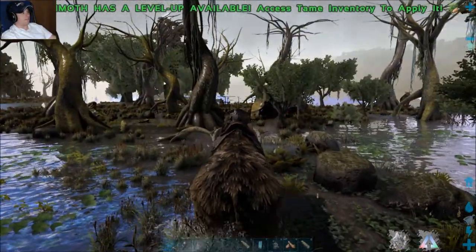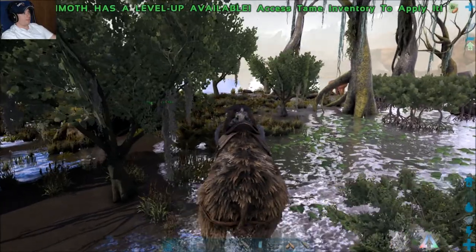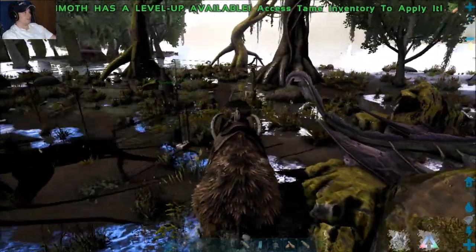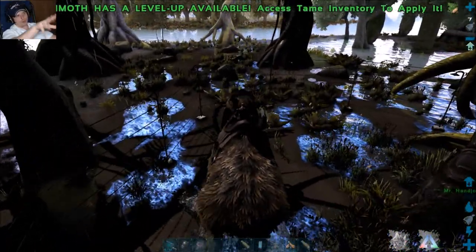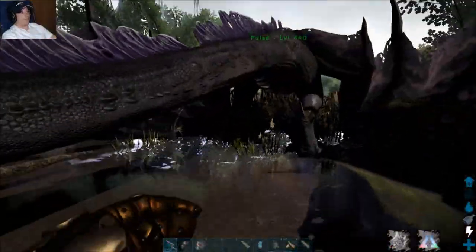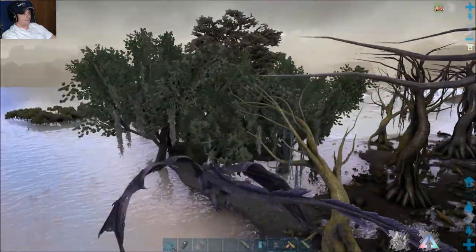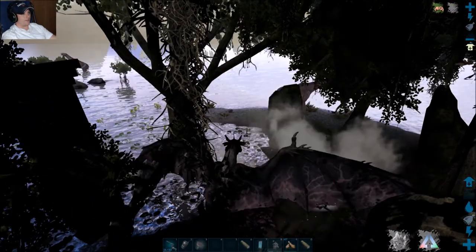Let me give you the specific coordinates of that little flower area. I'll hop on my wyvern and go over there and get you the GPS coordinates so you can pinpoint yourself straight to it. If you have a wyvern and don't want to build the setup here, you can just pick up your Therizinosaurus and fly it over here to collect, then fly it back to your base. That's what I did for a while.